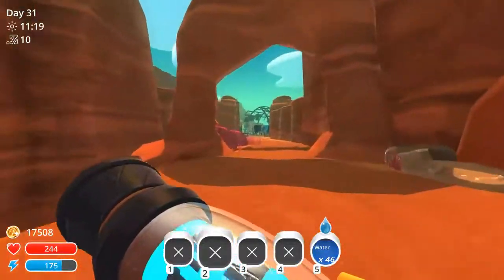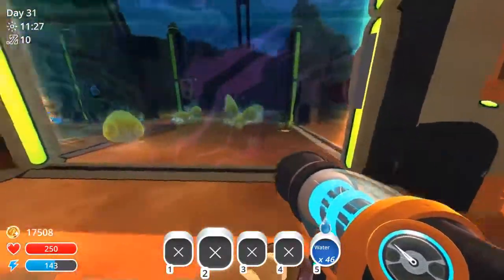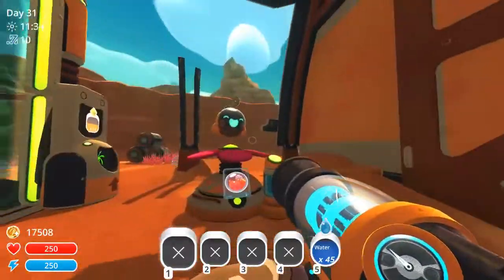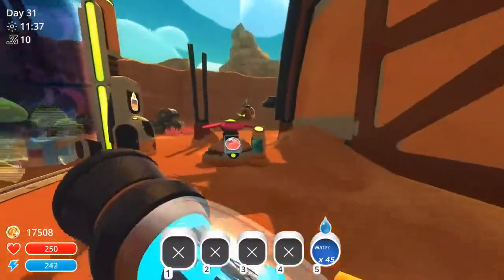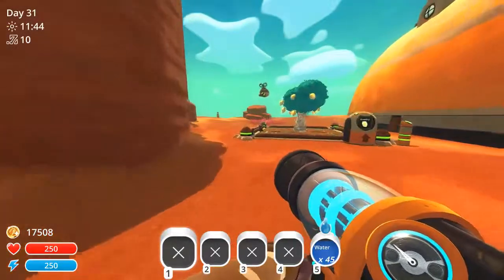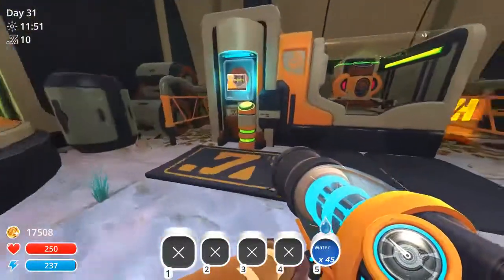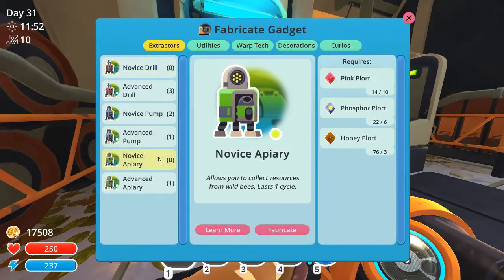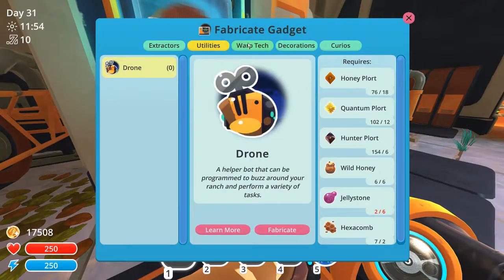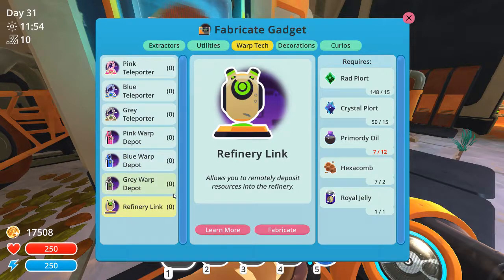We are also level 10 in our membership now, so we have the advanced toys. I do have to make sure I continue to hit this guy with water periodically — every day actually — because they require water to be charged. The next thing we want to make is probably one of these teleporters, one of the depots, or this refinery link.